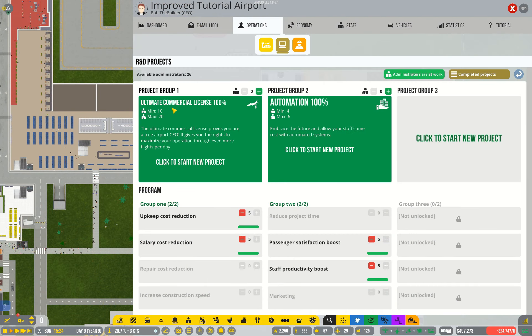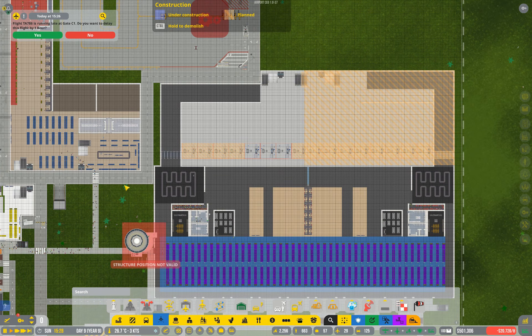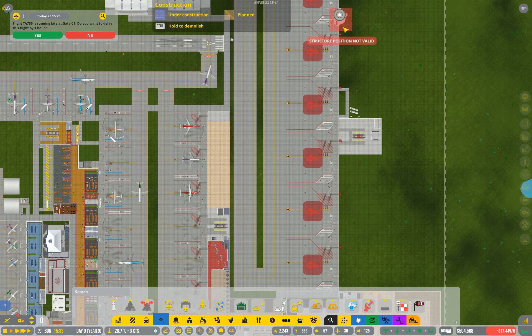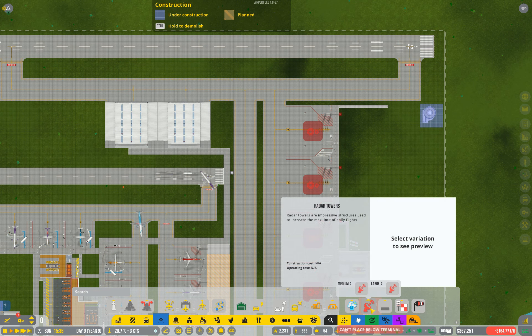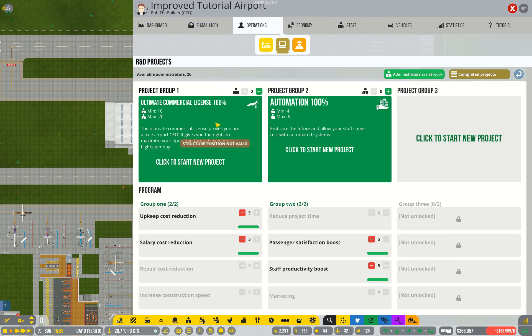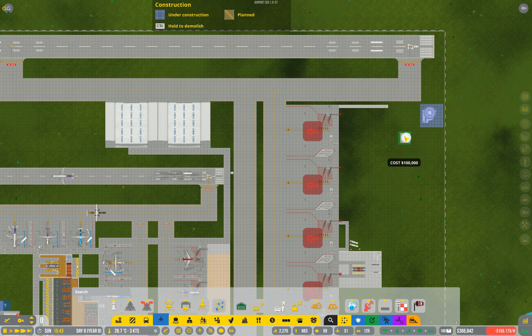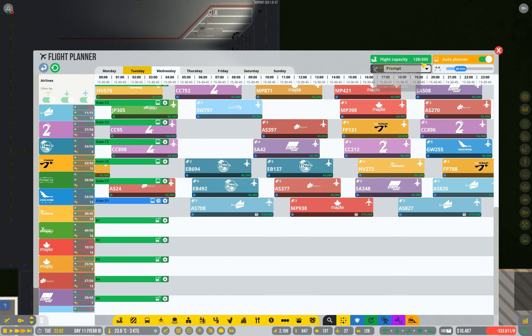With the ultimate commercial license research finished you can of course build a large air traffic control tower. Bear in mind you want to build the new one before getting rid of your medium-sized tower if you want to get rid of it. The other thing that comes with that research — which is not actually part of the research description — is that you get the option for a large radar, and that also adds to the number of flights you can have in your flight roster. So once they're constructed that number will jump up significantly.